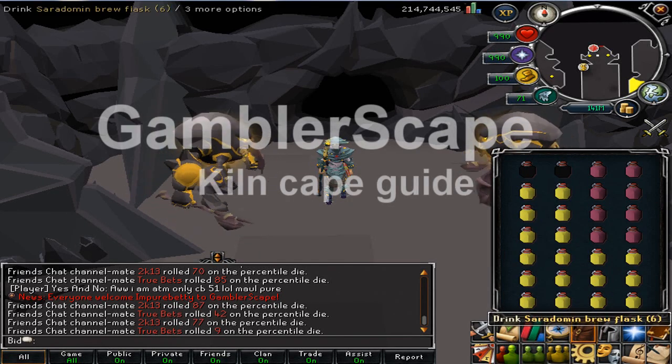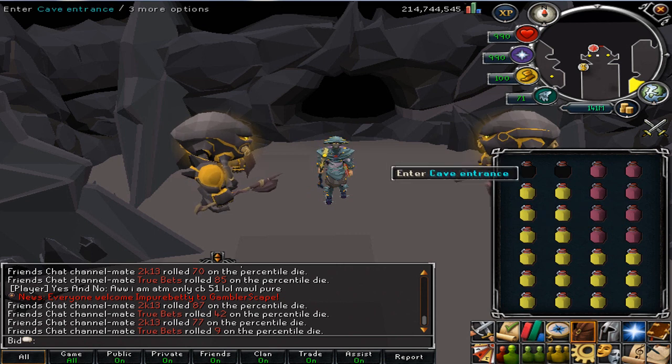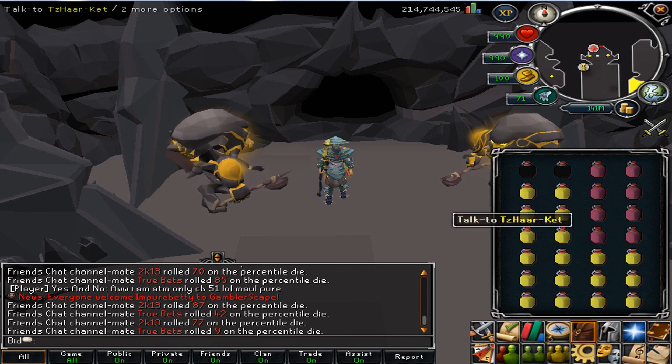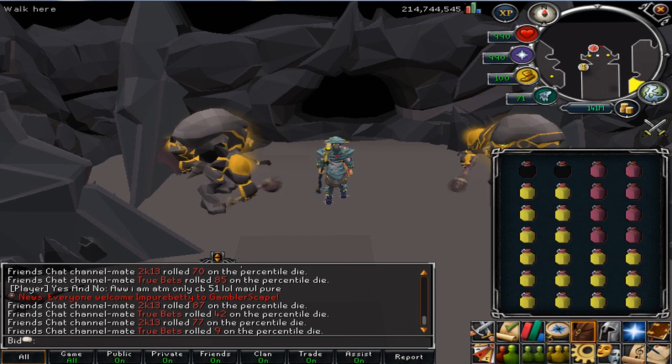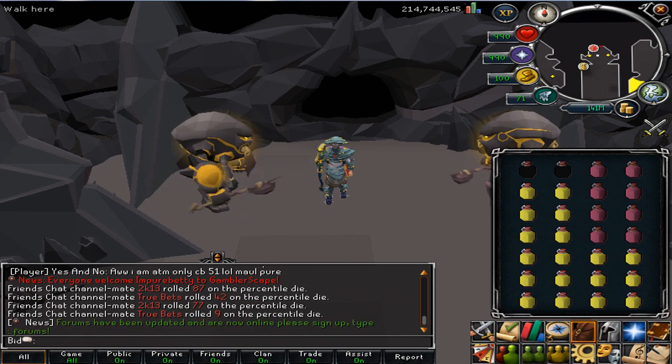Hey guys, this is a private server called Gambler's Cape. Basically I'm just going to do a guide on getting the kiln cape. I got a kiln cape — it's not too hard to do if you follow the guide. It's really similar, basically the same thing as Em is Back's guide. So I'm not taking all credit for this.